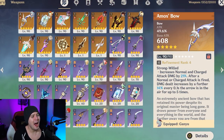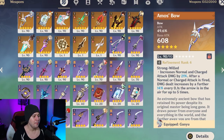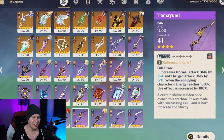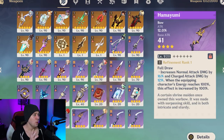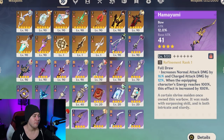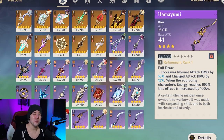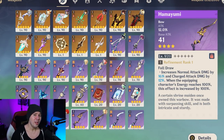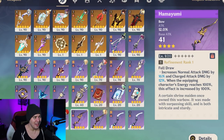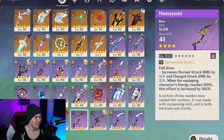She also has a very powerful crafted option: the Hamayumi, which increases normal attack damage by up to 64%. The downside is that Hamayumi requires 100% energy for the doubling effect to activate, so it doesn't work well with the Reminiscence set, which drains energy when you use your elemental skill. These two effects are very hard to have active simultaneously, so keep that in mind.